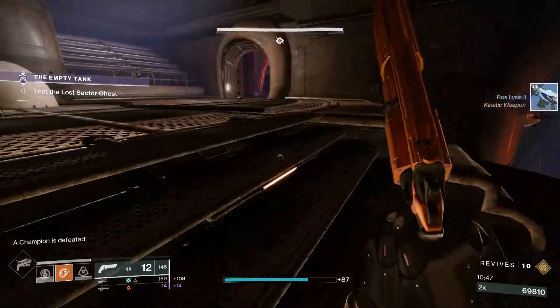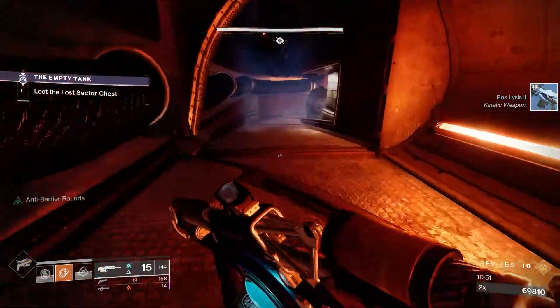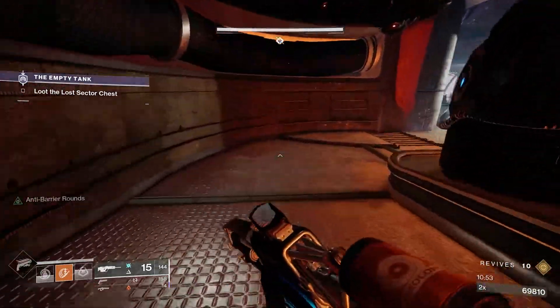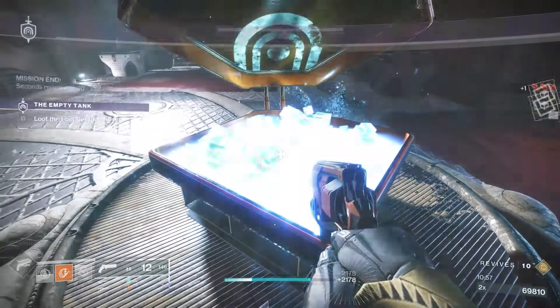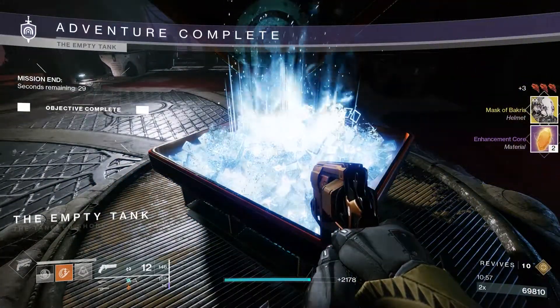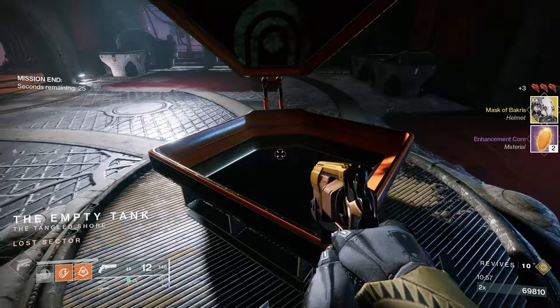There we go — took out the boss with the super and took out the barrier with a finisher. Easy peasy, master lost sector the Empty Tank. And we got a Mask of Bakris on this run — big pog!